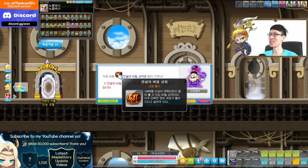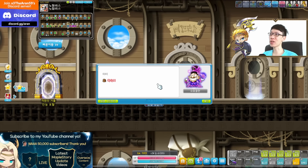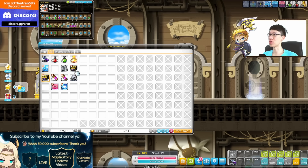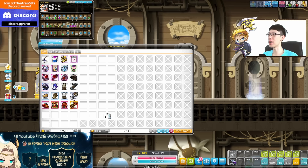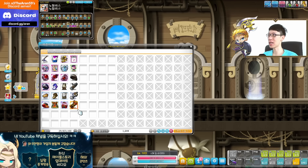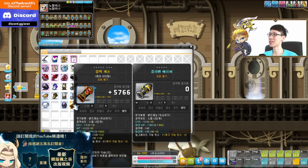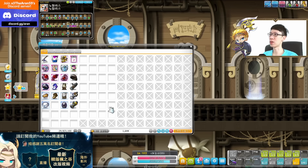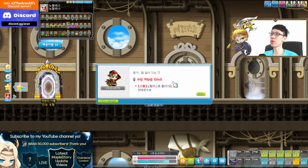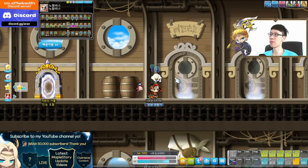That's basically it for the zero pack event. And you also get a level 100 equipment box over here. So you don't need to worry about your equipment — you don't need to prep for it, though you do need to prep for some of the accessories. You can just equip this one over here. I forgot to potential this guy — let me do that.